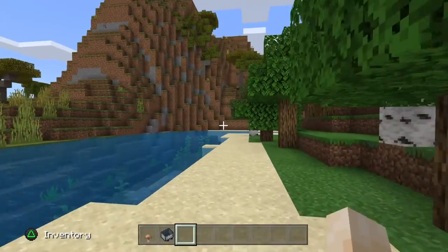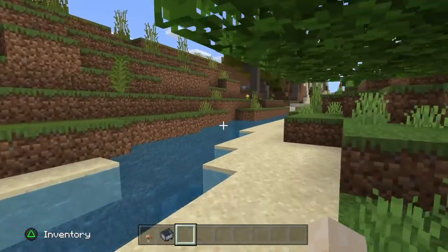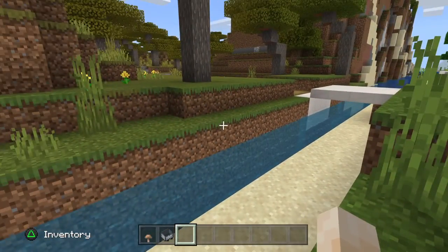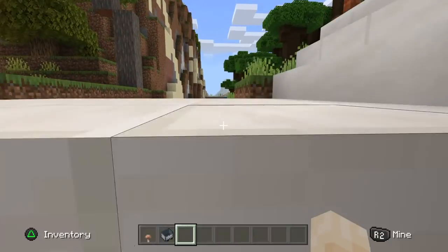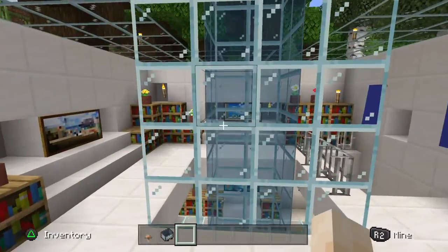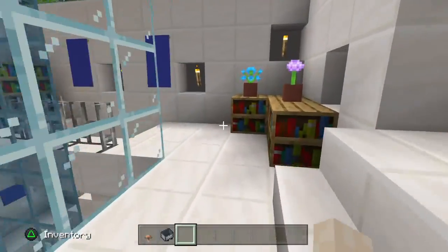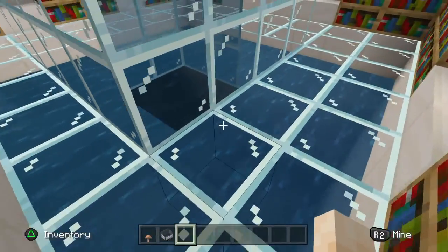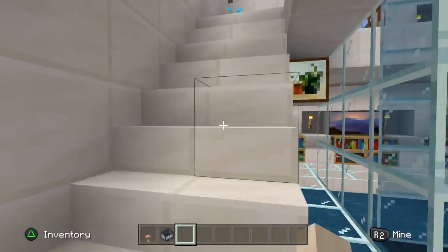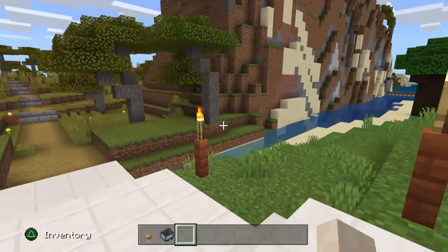Cool. Let's see what's around the corner. Again, this is messed up — I haven't fixed it, but the ocean was here. Oh yeah, I remember this place. Nice. This is my library. And we have to head back down this way.